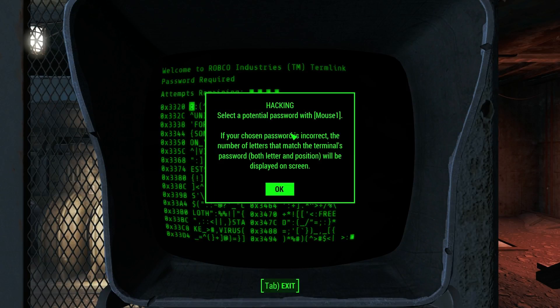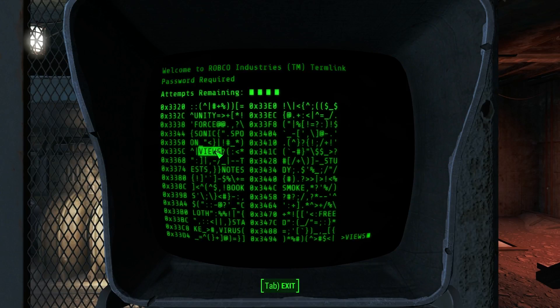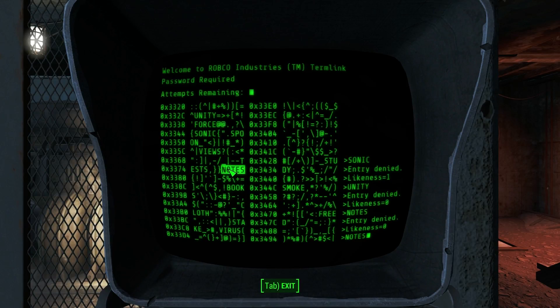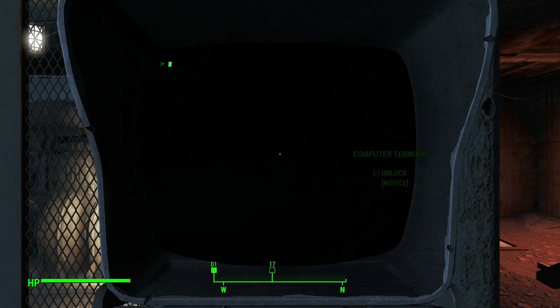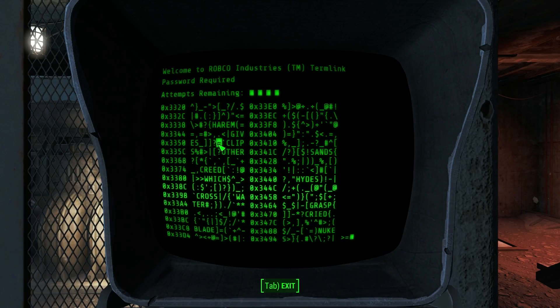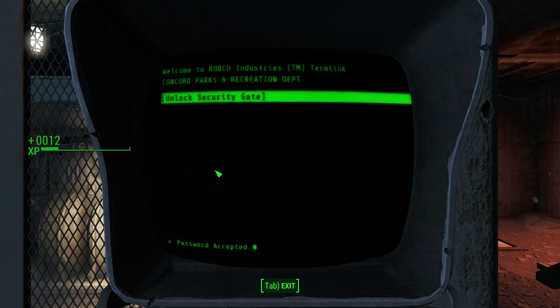It's like the potential password. With mouse one, if your chosen password is incorrect, the number of letters that match the terminal's password will be displayed on screen. Likeness — one. Unity — like, zero. So there might be an S in the word. Notes perhaps? No, it's likeness — zero. Apparently I can back out and go back in and try again. Attempts remaining — excellent, with that creed. Yes! Oh, I got it!